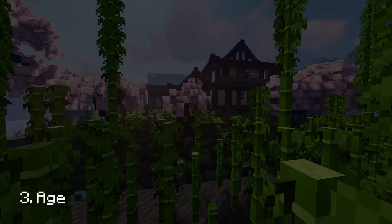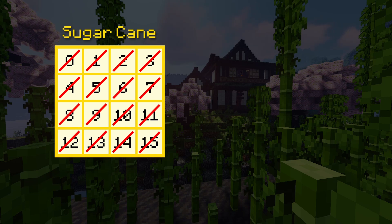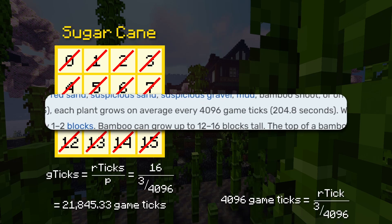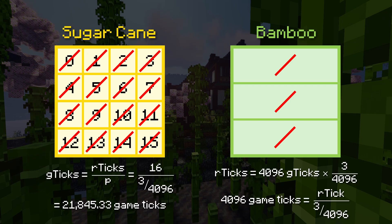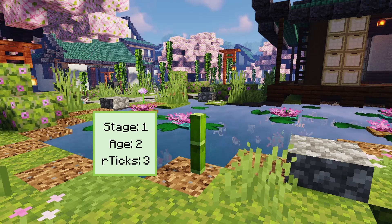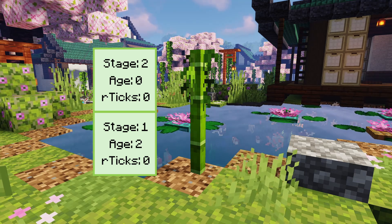Next we have age. Bamboo is very similar to sugarcane here. Each sugarcane block has an age from 0 to 15 and has to receive random ticks to increment that age, so sugarcane needs to receive 16 random ticks before it grows a new layer — equating to roughly 21,854 game ticks to grow one sugarcane. If we reverse those calculations based on bamboo's growth number, we can calculate that bamboo needs to receive 3 random ticks before it grows a new layer, so bamboo's age must range from 0 to 2. When a new block of bamboo receives one random tick its age goes up by 1, and once it's at age 2, if it receives one more random tick the bamboo will grow. This new block is set to age 0 and has a stage of 1 plus whatever the bottom one was.